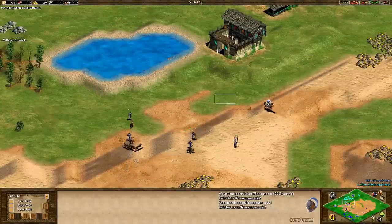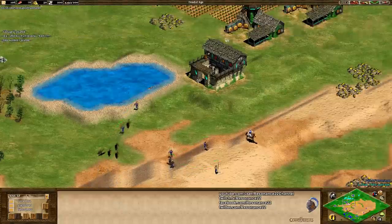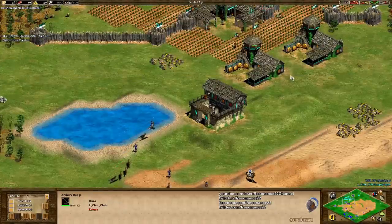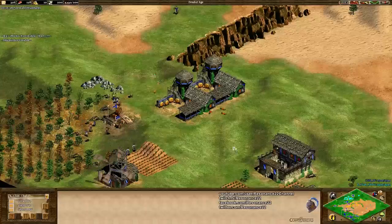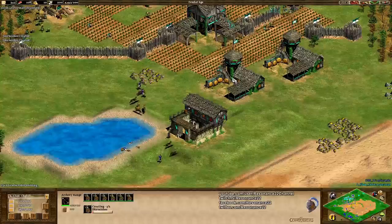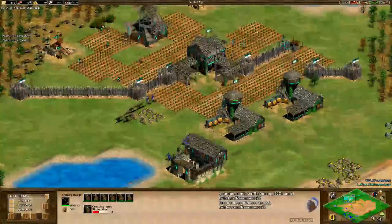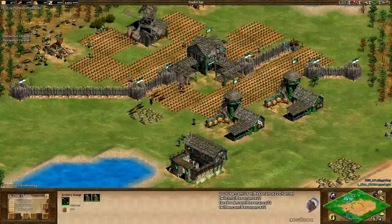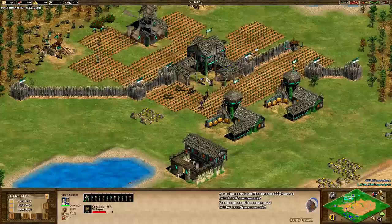Halen is going for skirmishers because he's anticipating that Chris, our Teal Huns player, is going to go archers — because everyone and their mother goes archers. You would go archers because they don't cost food, so you can stockpile food to advance to the next age. It looks like both of them are actually going skirmishers to be conservative on the gold side, which is going to make these wolves even more effective.